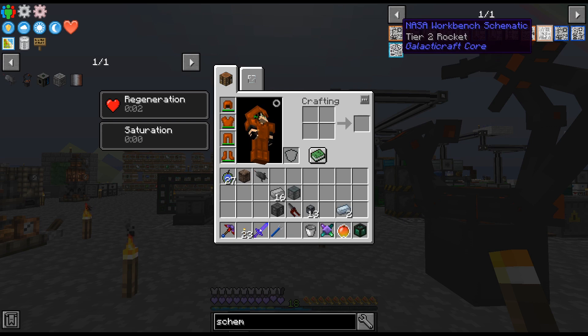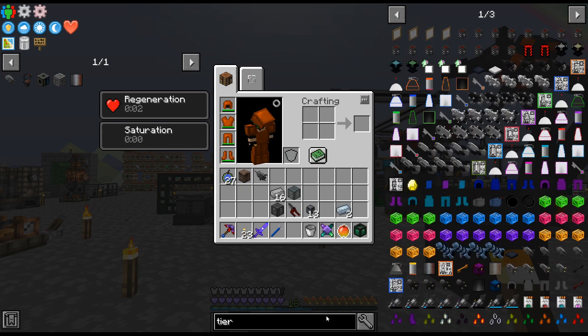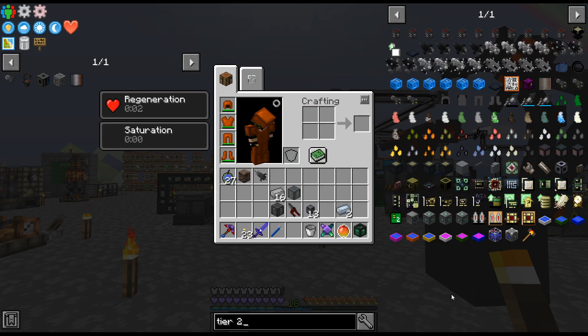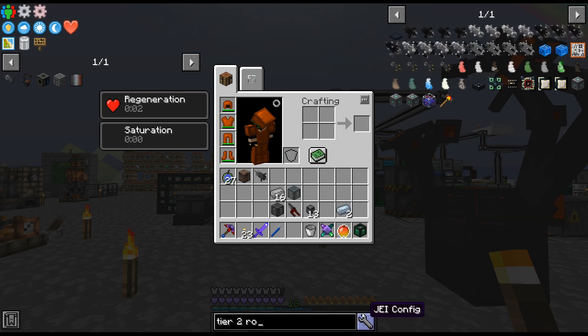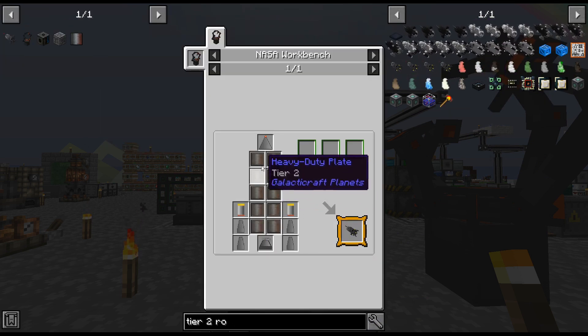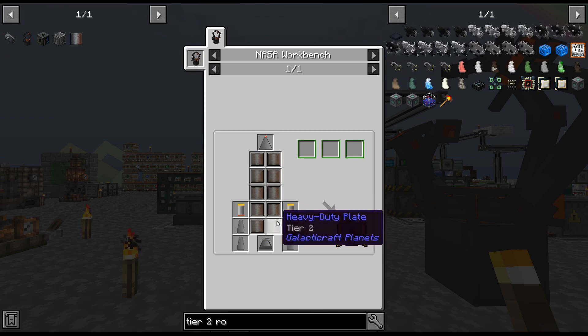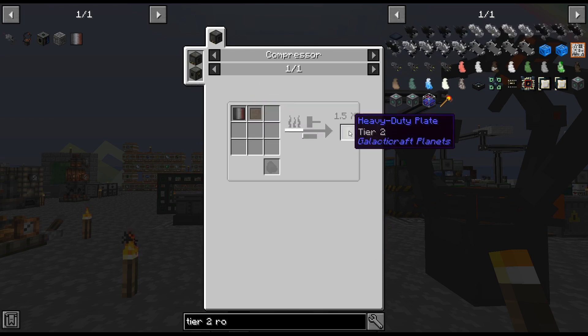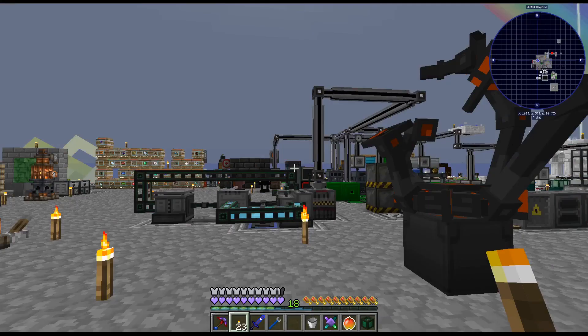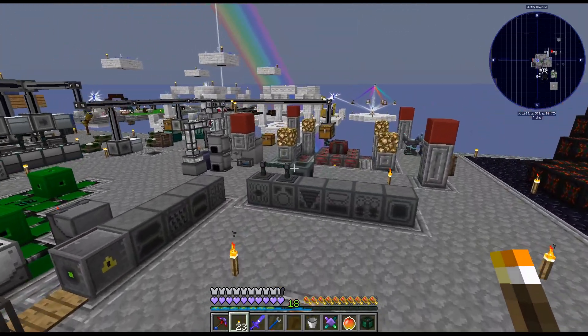Still got a couple more things we need to do — like get some oxygen so we can actually breathe, and some thermal padding. I don't know if we need thermal padding for the moon, but wool is easy. A couple more things to do and then we will, I guess, head to the moon. I'm just curious what the tier two rocket looks like — pretty much the same, just a couple extra things. Anyway, that's going to be it for this episode. Thanks for watching and have a good one.